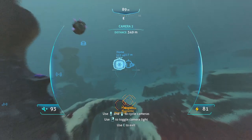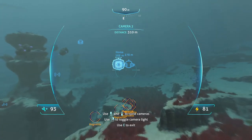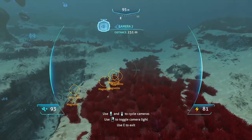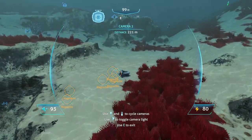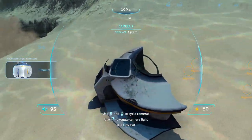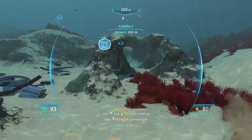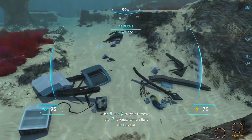There is one out here in the other blood kelp zone that we are 100% going to be going to. But on our way to that one — what we're actually going to be doing today — we're going to be going out to get what's left of the engine fragments out here in the sunken islands. Because apparently that's one of those — wait, what is this? I don't know what that's a chunk of. I think that's part of a scanner room or something.